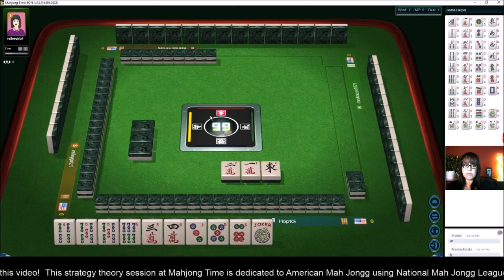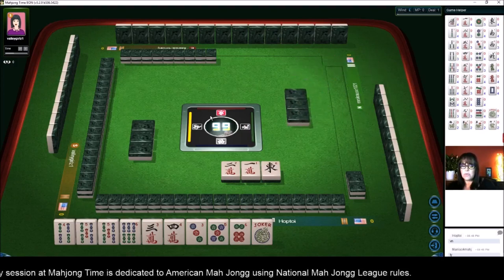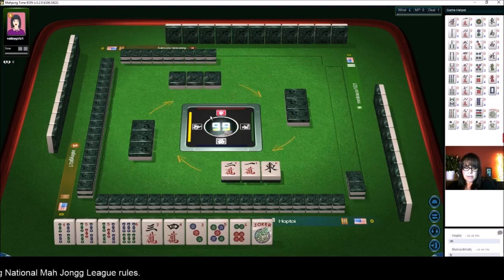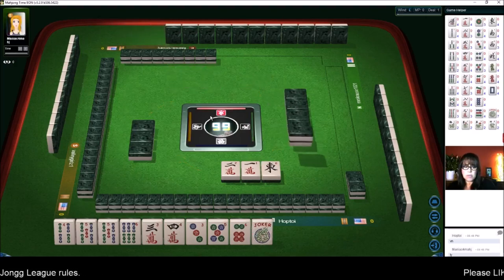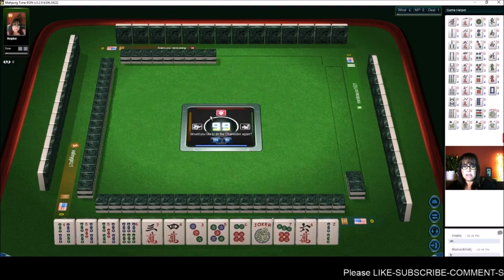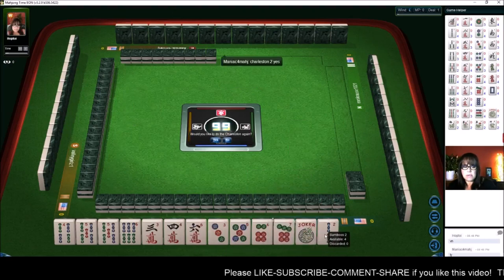Three through six. We could do three, four, five, six second hand down. We could do the second from the bottom if we get flowers. We could do four, five, six with fives in the middle — the concealed hand maybe. Let's just keep the consecutive tiles here and see what happens.